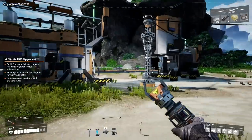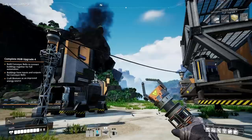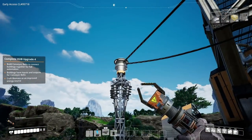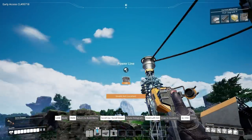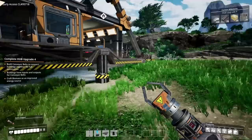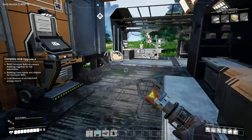That is fully automated — a smelter and constructor all running off this power cable here, which is great. I can also run another two things off this same power cable, so there's still capacity. Let's go around and see what else we can do.